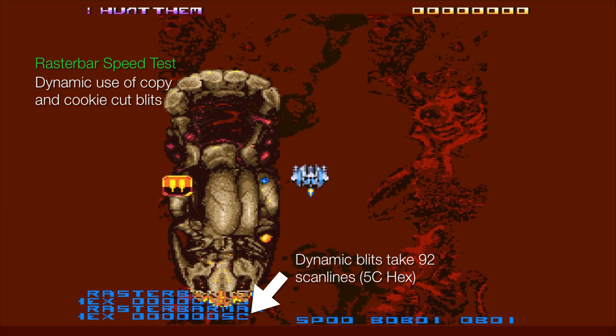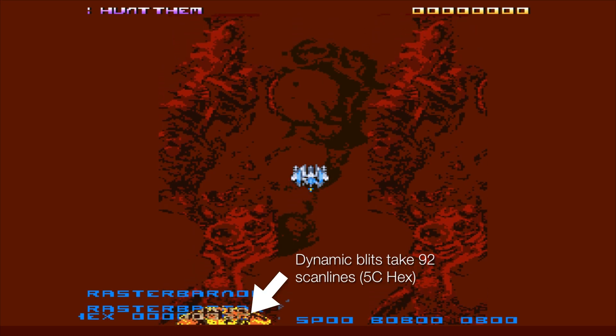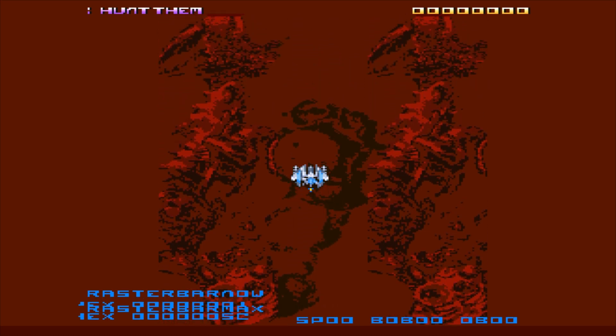The test provides a result of 92 scanlines for drawing the attack wave using dynamic blitz in the busiest moment.